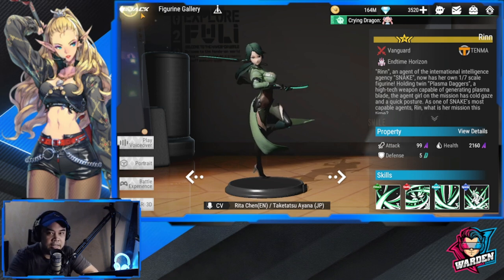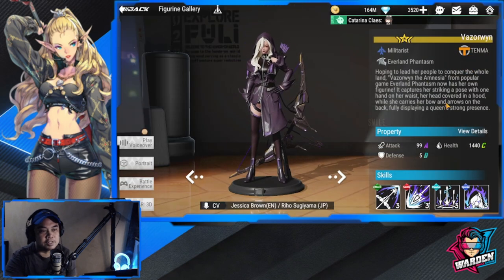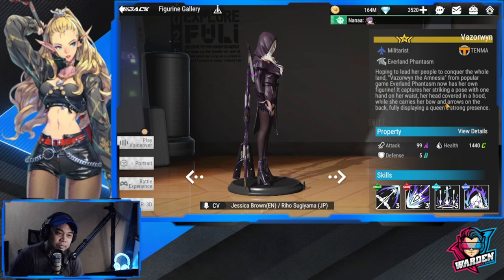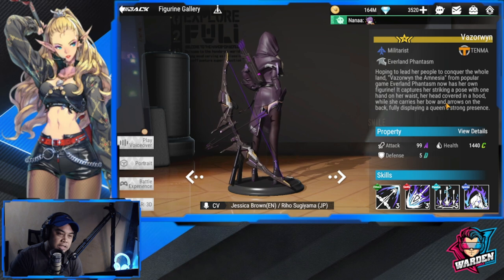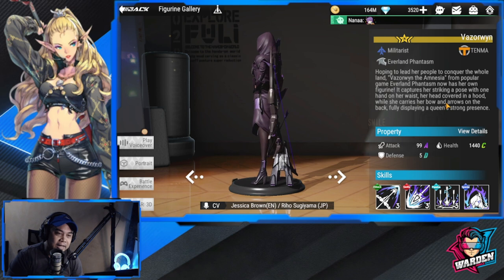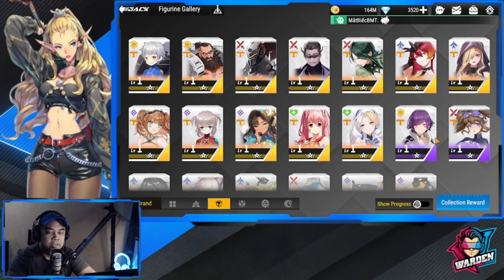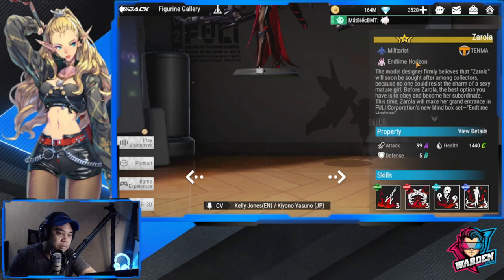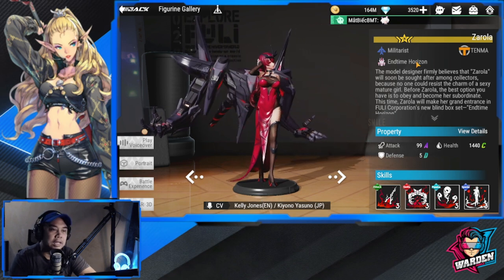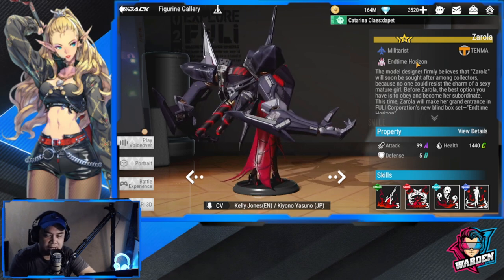Next is our staple militarist, which is Vazerwin. She was one of my top picks when I started. I love how she is built and how she looks — really badass in terms of character design. Our next militarist is probably the most iconic of them all, which is Zarola — queen of DPS when we started.